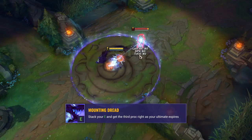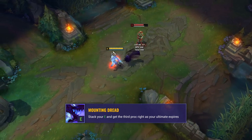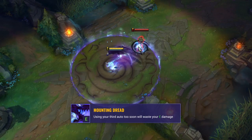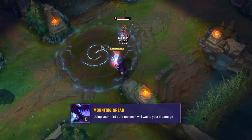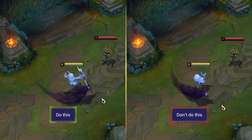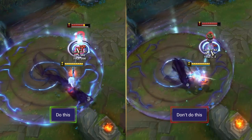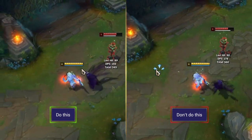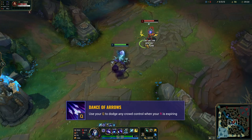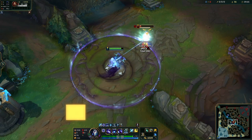The final part of playing around burst damage is to get the most value out of your E, Mounting Dread. The third proc of Mounting Dread critically strikes targets based on their missing health and works as an execute. A key time to use this burst damage is when you're coming out of Lamb's Respite — ideally you stack your E and get the third proc right as your ultimate expires for maximum burst. Stacking this with your Q will also help you dodge crowd control at the last moment, preventing the enemy from locking you down as your ult expires.